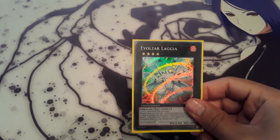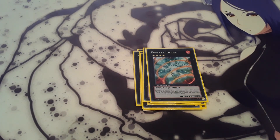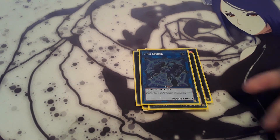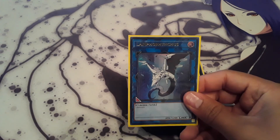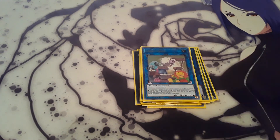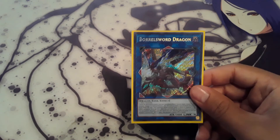One Evilswarm Dolka and one Evilswarm Laggia — Laggia negates monster effects and is basically a Solemn Judgment by detaching two Xyz materials. One Dark Rebellion Xyz Dragon just to push for damage. Off to the links: one Link Spider since I run a bunch of normal monsters — I was able to link off into him and special summon one of my dinosaurs from hand. One Lappillacos. One Cross Sheep — another generic link 2 using two monsters with different names, just to get a Parallel Xyz off, and its effect is that if you Xyz summon to a zone it points to, your opponent loses 700 attack. One Apollousa. And one Borrelsword Dragon to try to push for game.